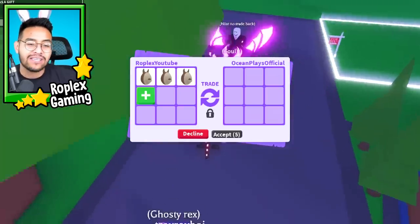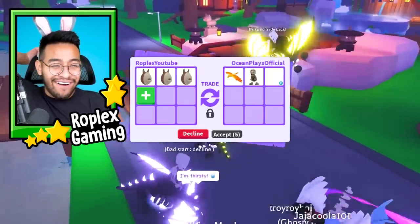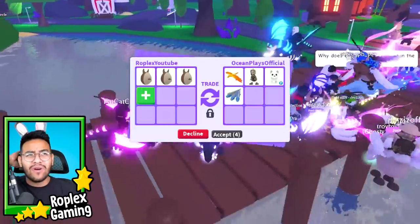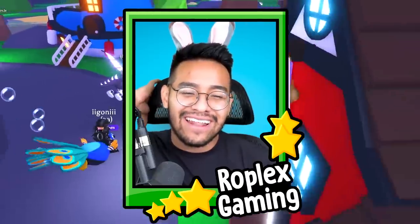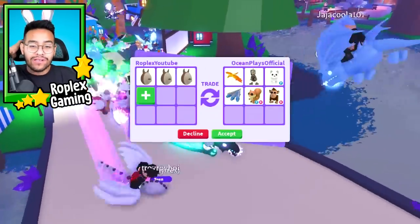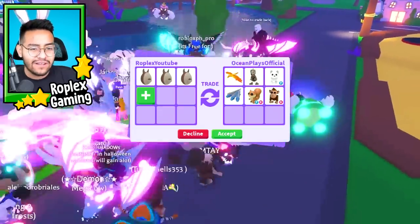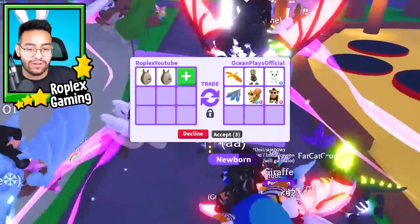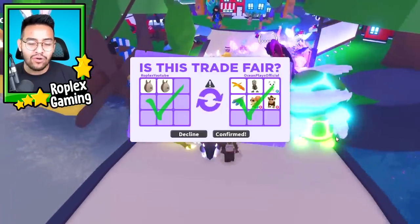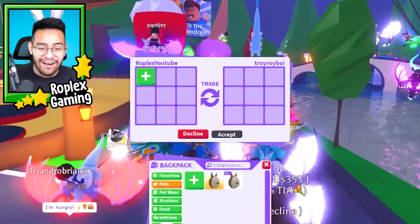Up next we're gonna trade away a couple of Aussie eggs. Aussie eggs are very very old and have been out of the game for a while — they came before the fossil egg. Do you guys remember the fossil event? They had the little helicopter on the island. I'll offer Ocean Plays Official three Aussie eggs. He's offering me an arctic fox, a monkey, and a Skelly Rex. Let's see if he'll do it for two Aussie eggs — and he's actually gonna do it. Nice! So it looks like I just got a lot of cool pets.